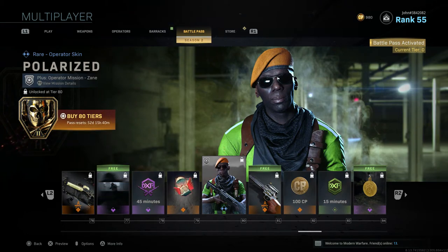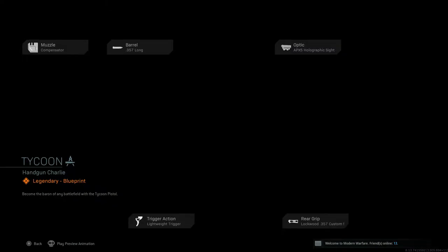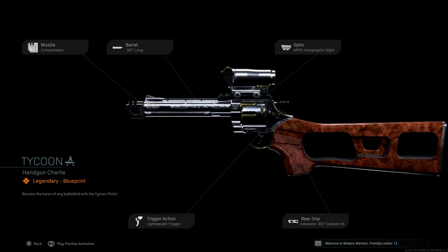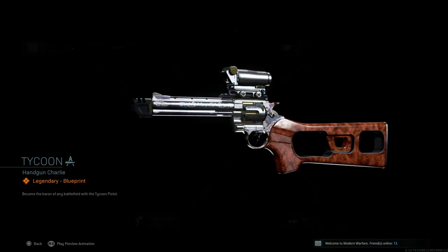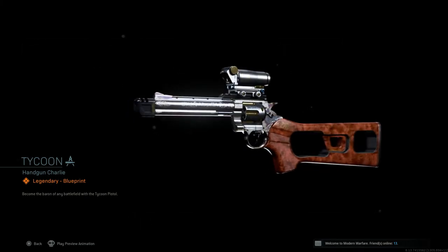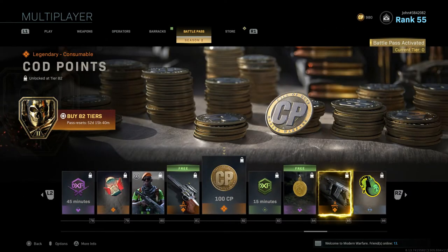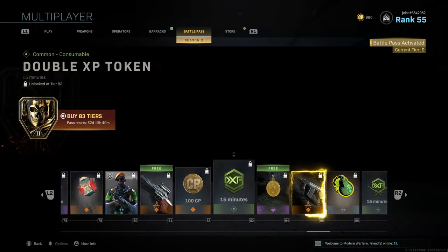Tier 81 gives Tycoon, a blueprint for what I believe is the .357 pistol — it comes with a big stock or additional attachment and looks really nice. Tier 82 gives 100 CoD Points. Tier 83 gives a 15-minute Double XP Token.